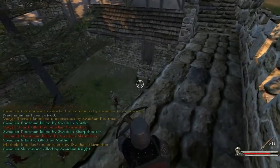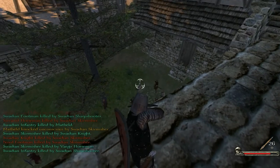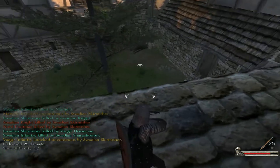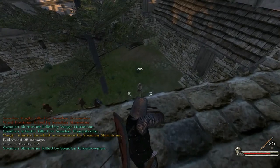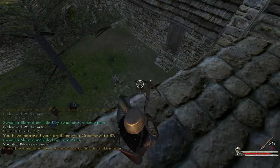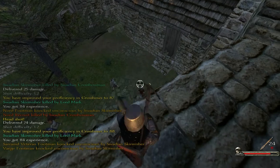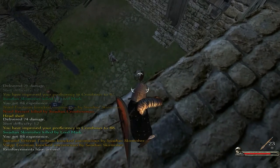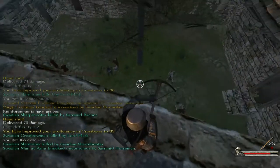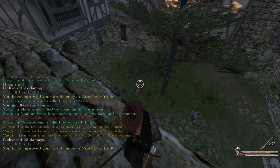It's almost like leveling up as we're making progress here. Let's try to get a couple of these archers that are aggravating our men. That's why it's good to have a crossbow as a secondary or third weapon — it can come in handy in situations like this where you can help your men.